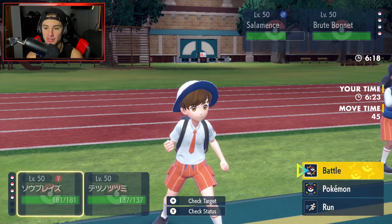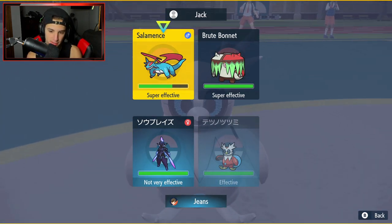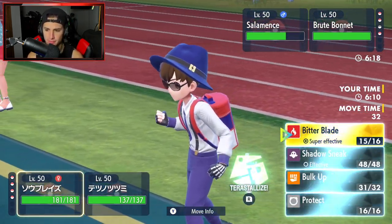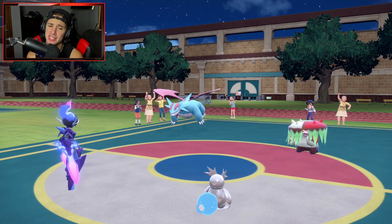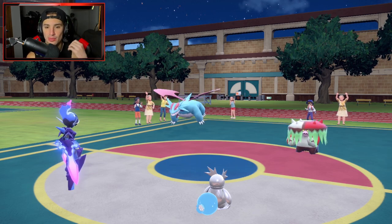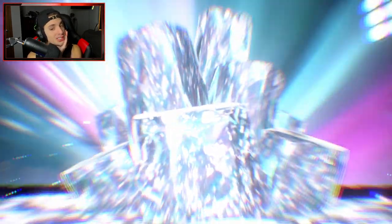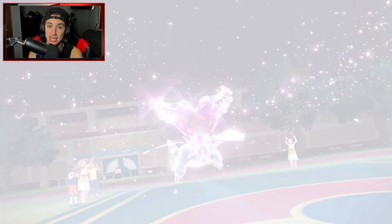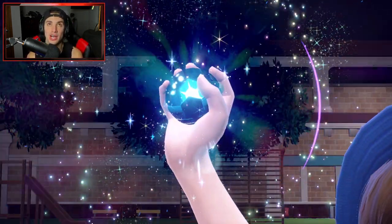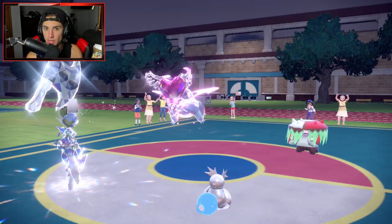This seems like a free Bitter Blade KO on Brute Bonnet and a Freeze-Dry KO on the other. They can only Terastallize one. I think Brute Bonnet might have Sucker Punch, so let me Terastallize Cerulege into Steel. Good thing I thought of that — Terastallize Steel, Freeze-Dry the Slap. If I get Sucker Punched and die that could really do me dirty. Good thinking. If you sit down and think about every possibility while playing you'll play ten times better — that's why pros use notepads in professional play.